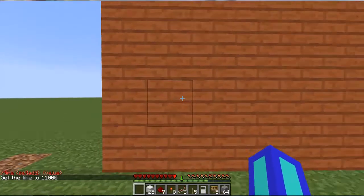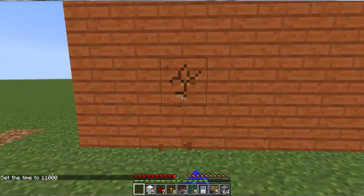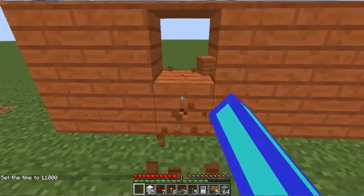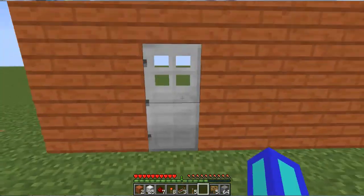So 2 blocks in on the left side of the wall, 2 blocks in, you're going to dig a hole — or mine 2 in between — so you can put the iron door down.